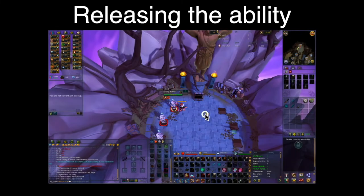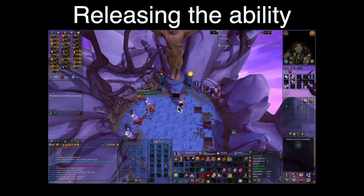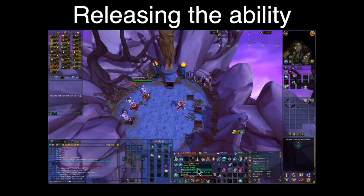The second thing to talk about is releasing our ability. Stalling an ability in most cases is pointless if you don't release it. To release our ability, the easiest way is by clicking on the target. When we click on the target this tries to force an auto, but instead of releasing an auto, our stalled ability is released instead. This means you can either click on the target or click your auto to release the ability.